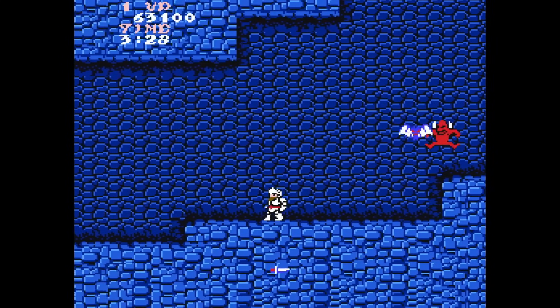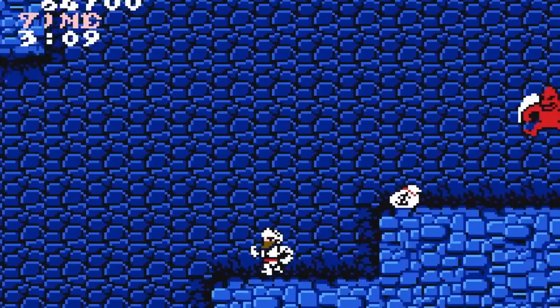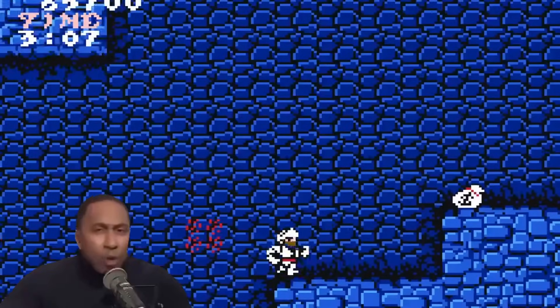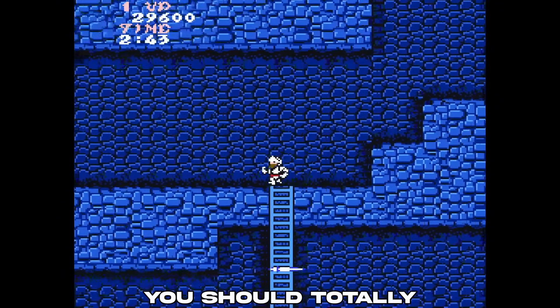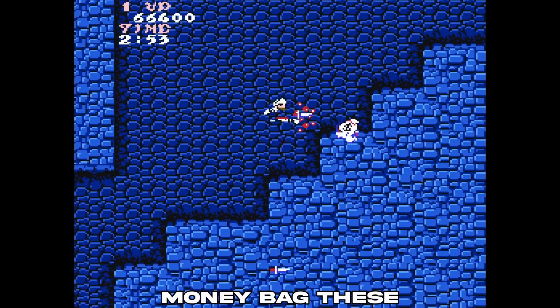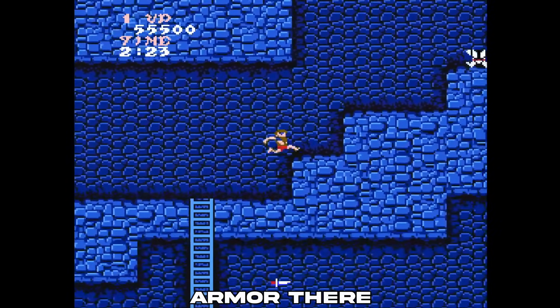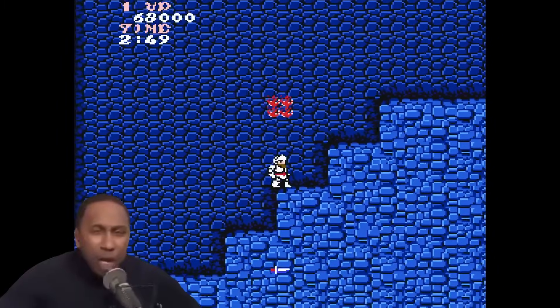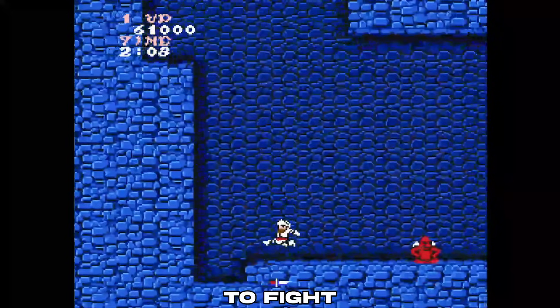Hit this guy twice. When he dives, jump backwards. Hit him two more times. Make sure you pass that ladder and go to this one. You should totally turn left here. Have fun. And then near this money bag, these guys will spawn. Make sure you jump and kill them. You should have known there's a hidden armor there. Jump from here and hold right. And then when you get down here, this is the last red devil you have to fight.